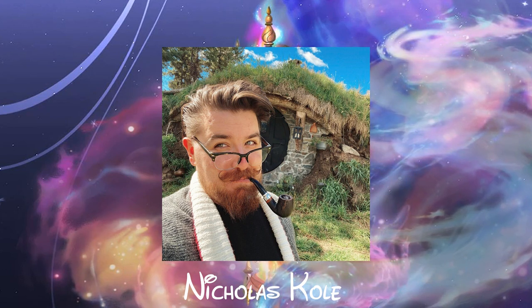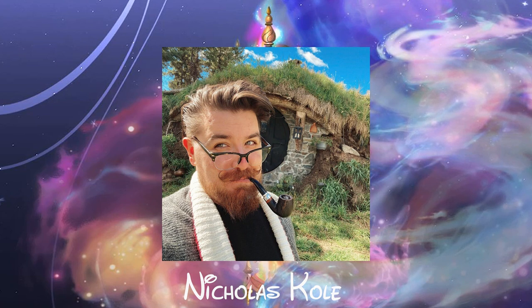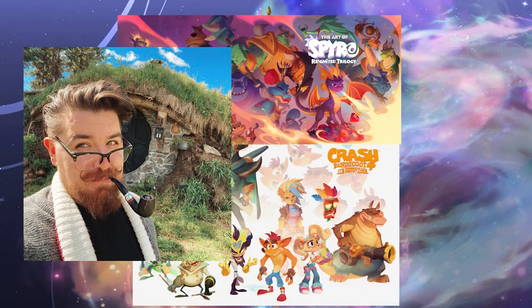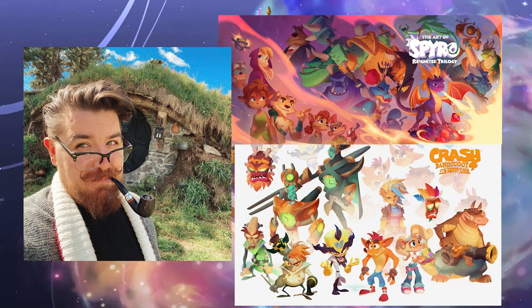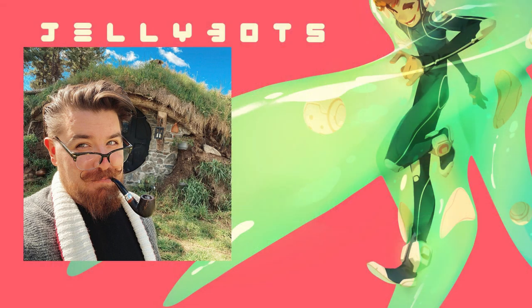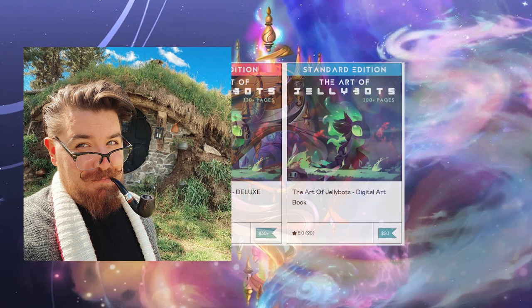Nicholas Cole is a character designer and illustrator known by his well-manicured mustache who loves telling stories. He's worked on many titles that you may have heard of — for starters, the Spyro Reignited and Crash Bandicoot reboots. He has a long-running personal project called Jellybots with some amazing art and a digitally published art book that's well worth checking out.